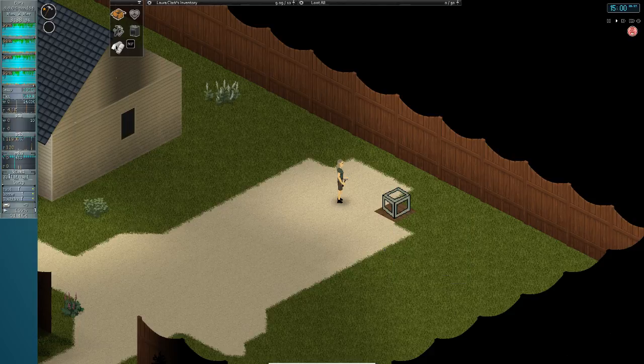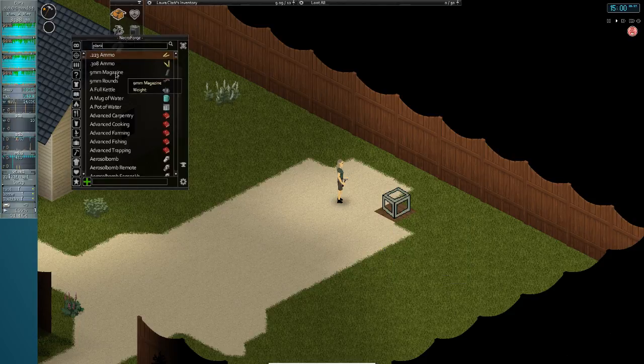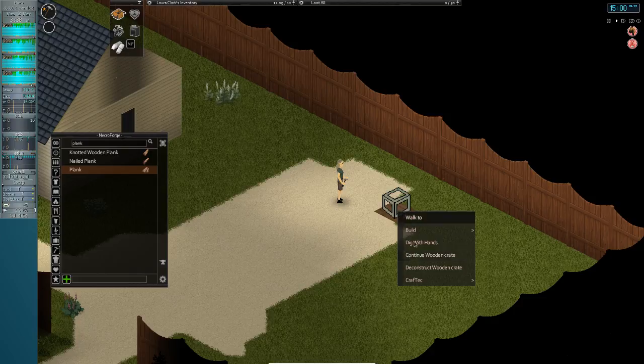Let's cheat ourselves a plank. So right now I have one plank and enough nails and I have the hammer. This means I have 50% of the items I need — the one ingredient I have the least of is half of them.